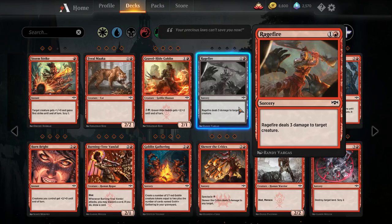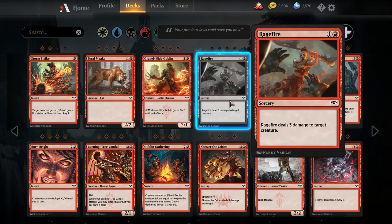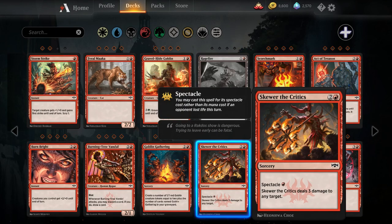Rage Fire — a red, a colorless sorcery, deals three damage to target creature. The fact that this is both a sorcery and can only hit creatures means I'm very skeptical of this seeing play. I think Bombard is going to be better if you want an effect like this, and we're going to get to Skewer the Critics in a minute — but Skewer the Critics is just way better than Rage Fire.